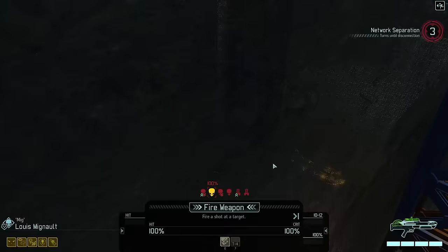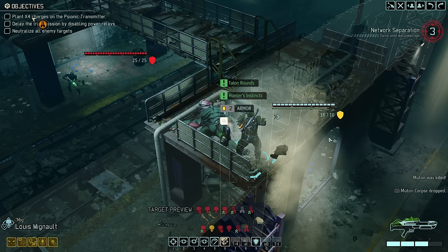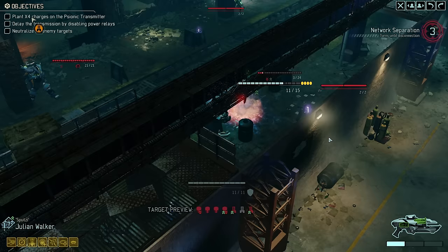The Frostbite connects and the Archon is frozen solid, which means we can now take out the Muton — leaving only a single Spectre standing. And there we are, that's our turn. Let's see what that Spectre does.